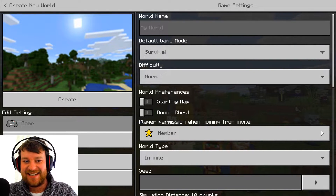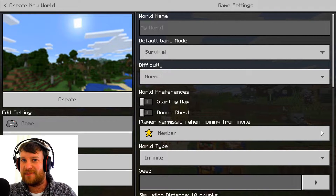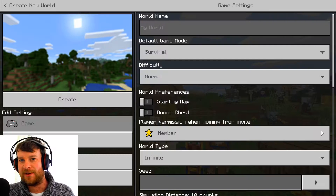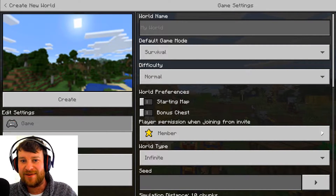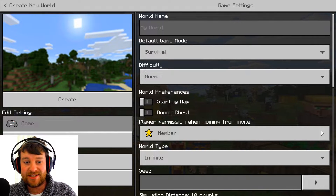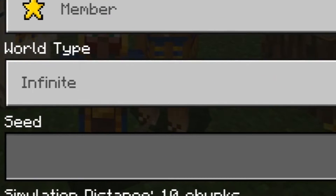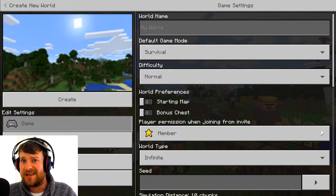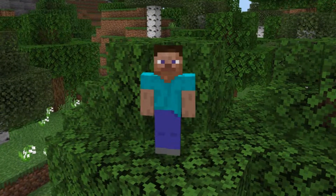Now obviously if you consider yourself a professional Minecraft player, this should be pretty easy — like myself. I've been playing it for four or five years now, so I reckon I could pull this off. I've already turned off multiplayer, and this is just the basic world selector — I haven't got any seed numbers or anything.